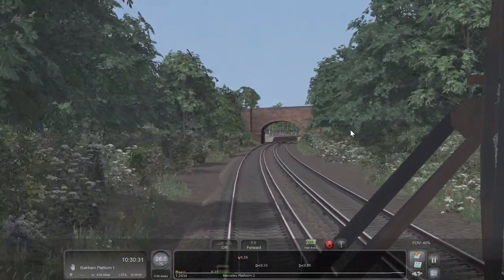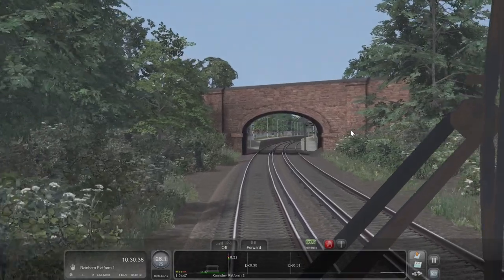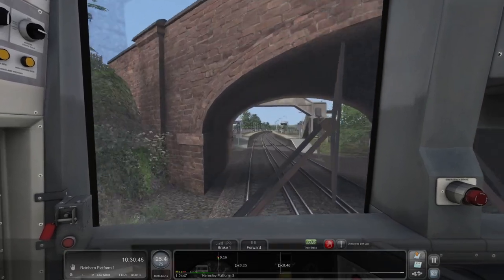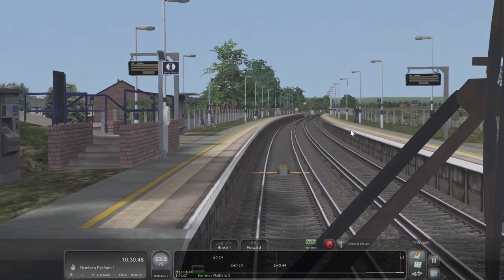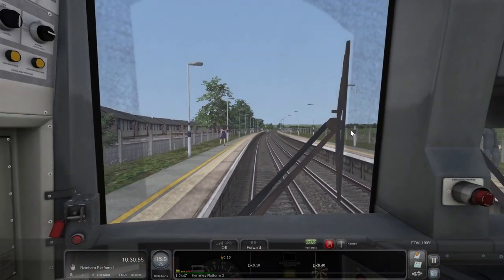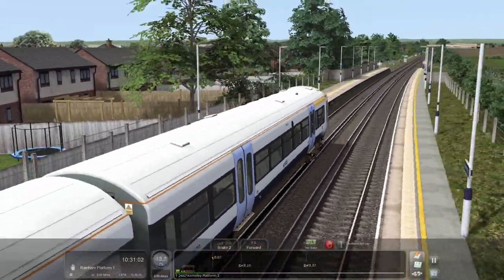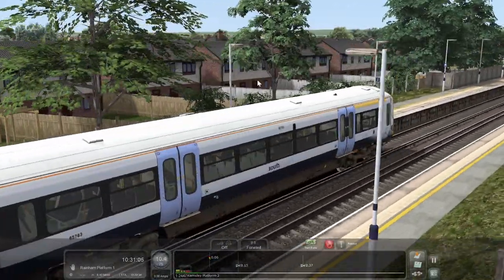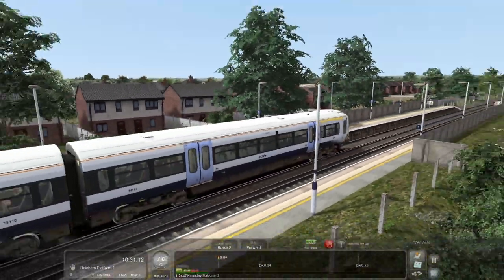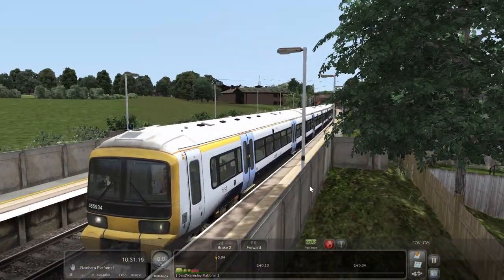There is Kemsley — quite a small little station. Yeah, not a lot going on. Well there's a bit more here — I guess this is Sittingbourne, sort of the outskirts of Sittingbourne on the station. A little past the marker but here we are, Kemsley.